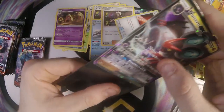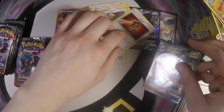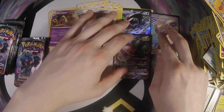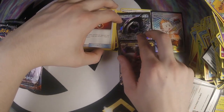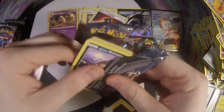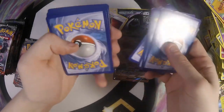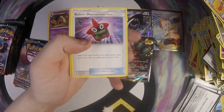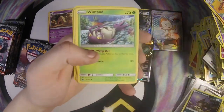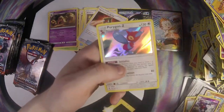Noivern would be pretty good if Double Dragon Energy was not rotating, but unfortunately it is. Fairy Energy, Rotom Dex, Seviper, Super Scoop Up, Alolan Raticate, Wimpod, Togedemaru, Sawk, Mudbray, Toxicroak, and a Porygon.